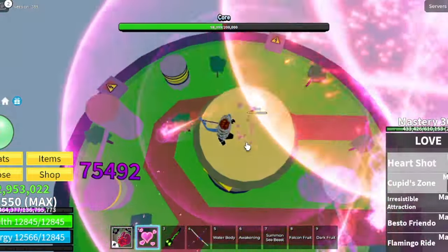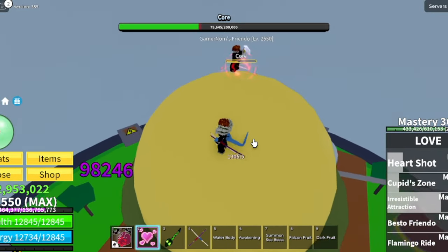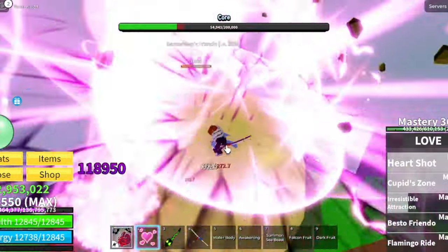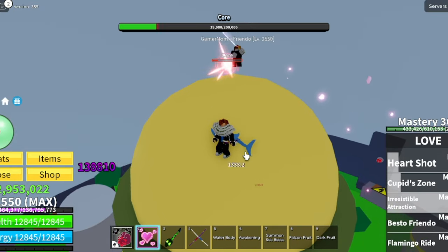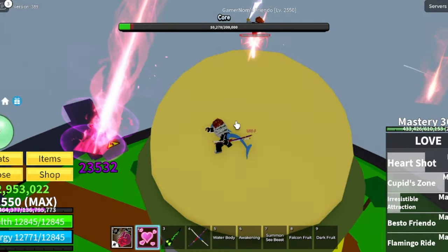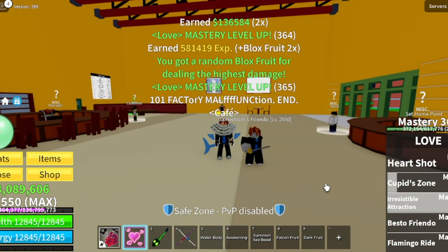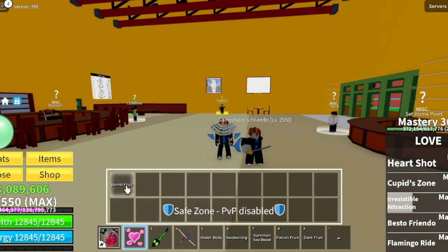Quick question: what is the best fruit that you acquired from destroying the core of a factory? Comment in the comment section and let us see if you're luckier than me. The best fruit that I got was Rumble Fruit. It's about to rain in our place, so let's finish the core now. We got another Bomb Fruit — it's in the inventory. Another Bomb Fruit, guys.